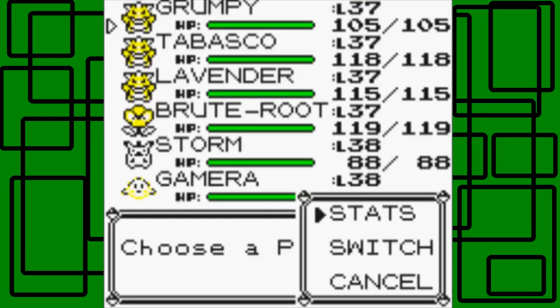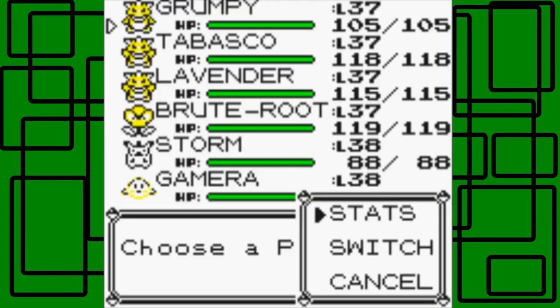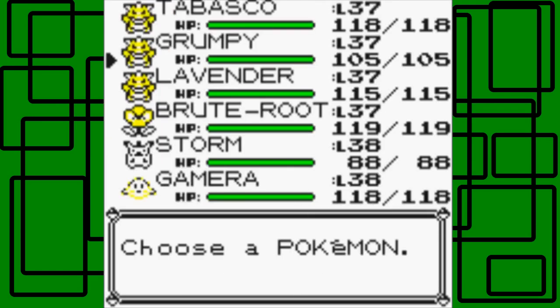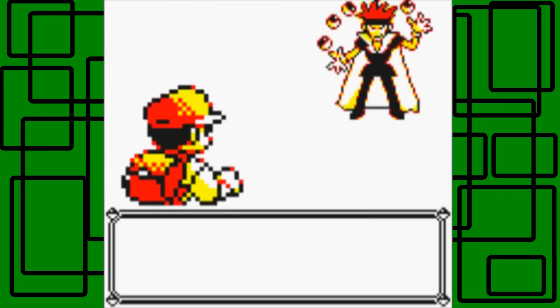Okay, we're back. I'm going to play Grumpy — now I'm going to switch Grumpy with Tabasco. Here's another juggler. Let's take him on. He says he wanted to become a ninja so he joined this gym.